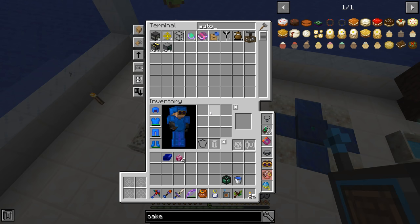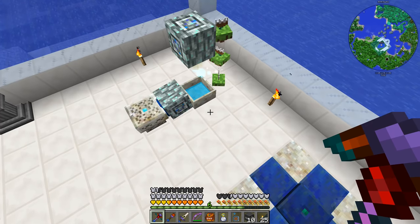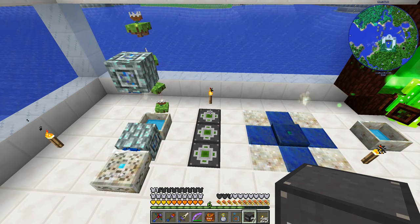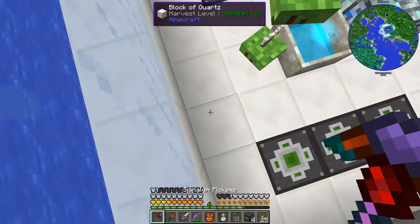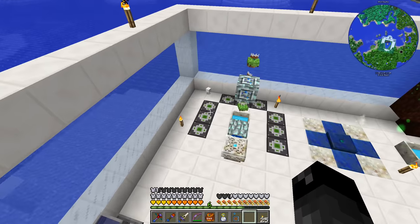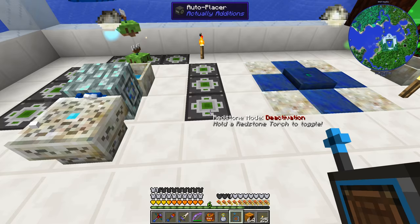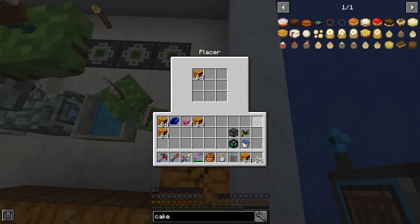I just got done making some auto-placers — we have ten of them. Anywhere on the ground seems to work with these flowers. So if we place like three of them here and fill those full of pumpkins, they should place pumpkins on top. Then we just need to get astral sorcery to shine starlight onto them, and that should turn those into cakes. Let me put a stack of pumpkins into each one so we can see where we need to link the starlight.